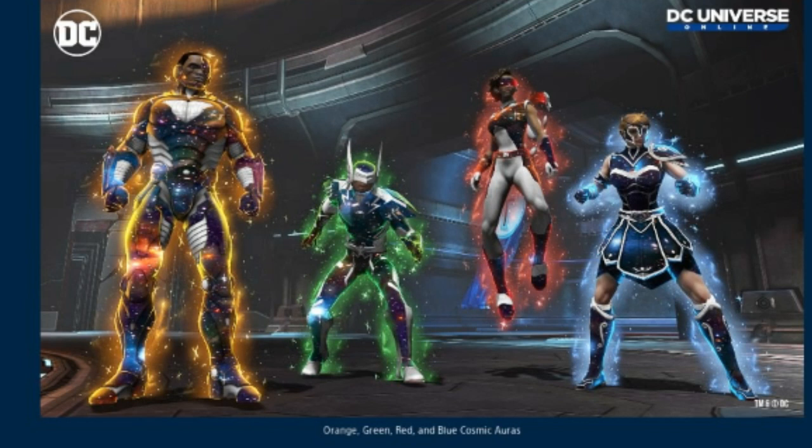Here we have the various cosmic auras — we got the orange, green, red, and blue cosmic aura. Something I often tell people: sometimes we get items for a limited time, like we had the cosmic aura for a limited time, and here they managed to find a way to give us even more cosmic auras by offering them in various colors.